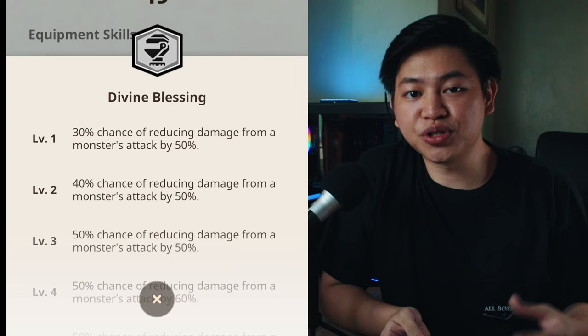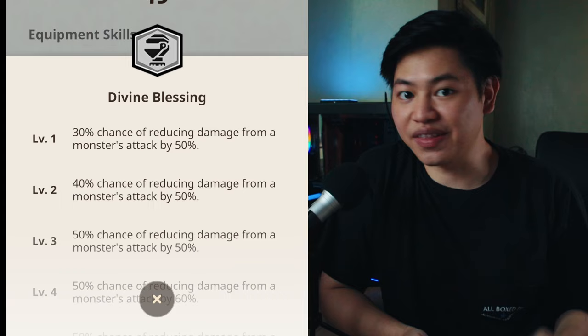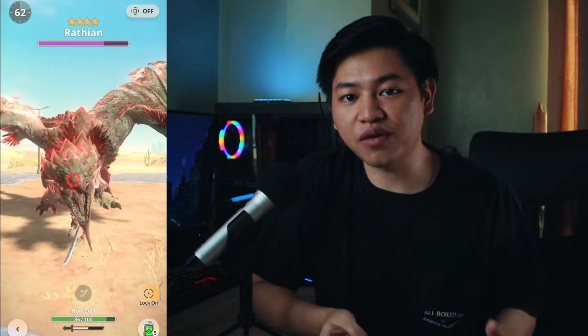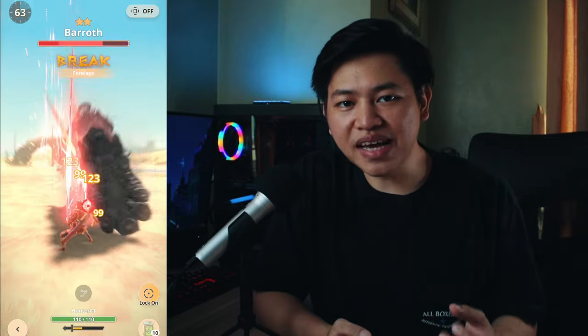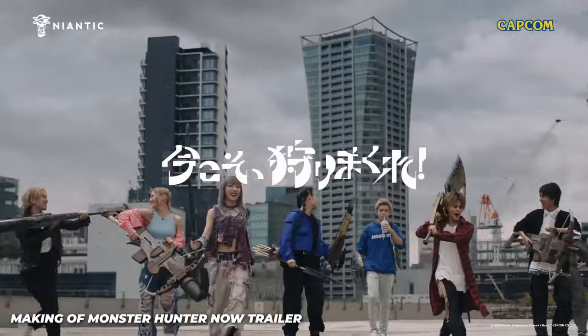Divine Blessing can help you preserve your HP by lessening the damage you take by 50% — that's huge. This skill has saved my life countless times, and because of the reduced damage, my HP stays well above 30% and I can continue to farm for more monster materials. I can go on more hunts before needing to use a first aid med. And because healing items are so limited in Monster Hunter Now, Divine Blessing becomes a must-have skill. This skill is essential if you plan on hunting all day with your friends out in the park and you want to use as little potions as possible.